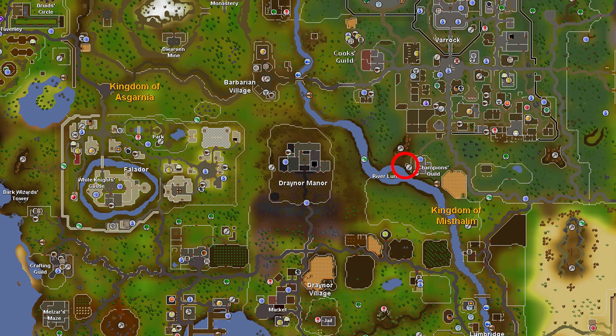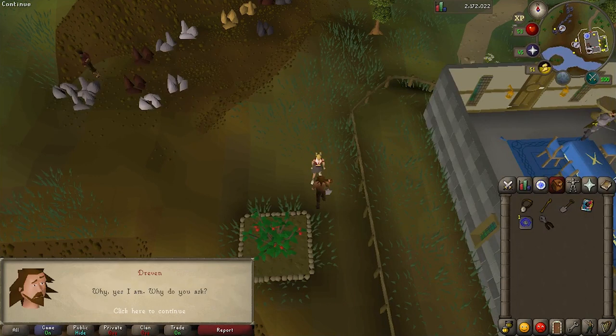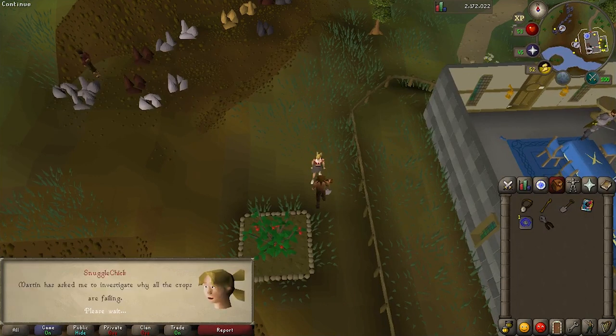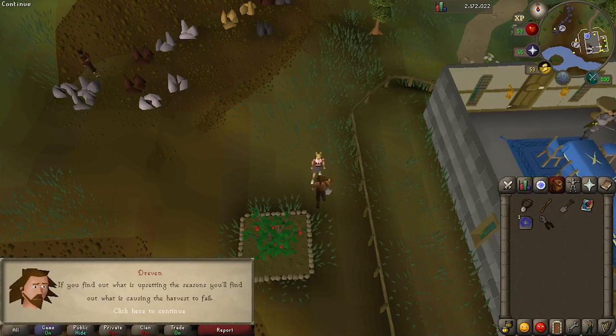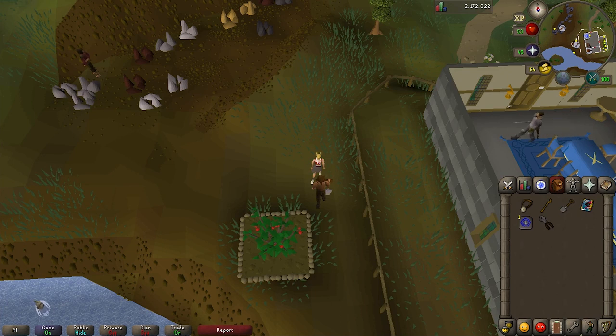Head to the berry patch at the Champions Guild. If you have a Combat Bracelet or a Chronicle you can use it to teleport right to the Champions Guild; otherwise teleport to Varrock and head south. Talk to Drezel and ask him if he's a member of the advanced gardeners — he blames the crops on the seasons, like global warming. He says to get to the root of our problems.